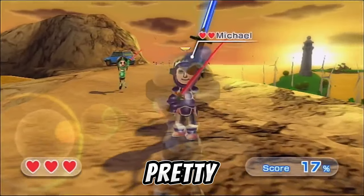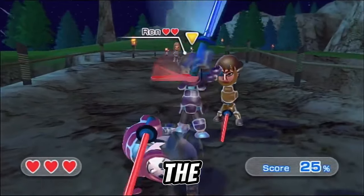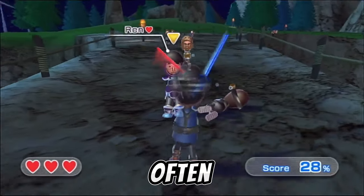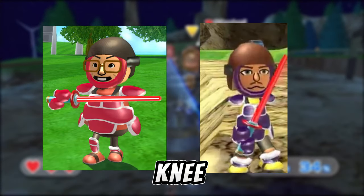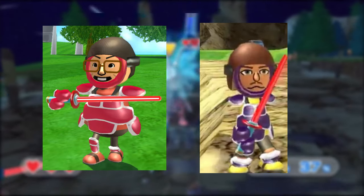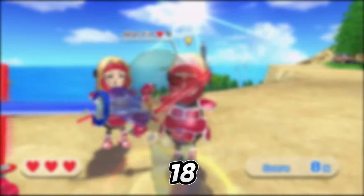Miis that wear purple armor are pretty much identical to Miis that wear red armor. Their only difference is that they'll change the direction of their defense a lot more often, making them harder to hit. They also, for some reason, have thicker knee pads than the red armor Miis. These guys appear in stages 6–12, 14–16, 18, and 19.